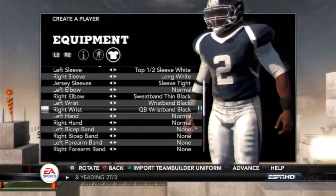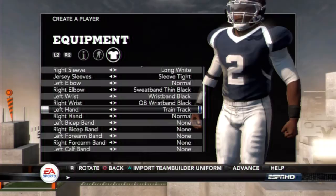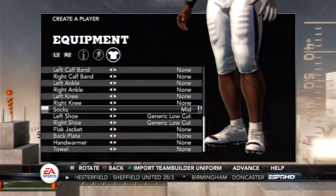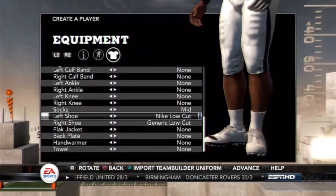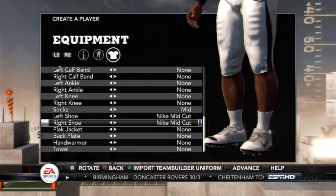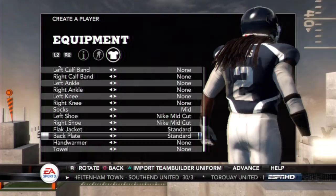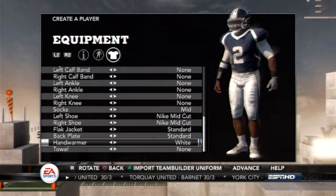I got to have a glove on like RG3. Who else wears the glove? Tim Tebow, Tom Brady. So I got to have a glove on. I'm going with the Nikes because nobody wants generic shoes. The mid-Nikes is the best. Flat jacket — got it on, got to add that swag to him. Put the flat jacket, the back plate, throw on the hand warmer and a towel. Now he's ready to start his first high school game.